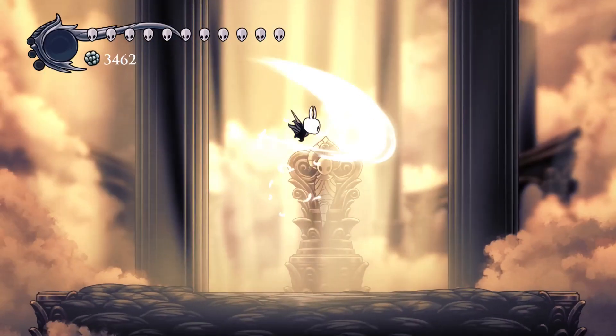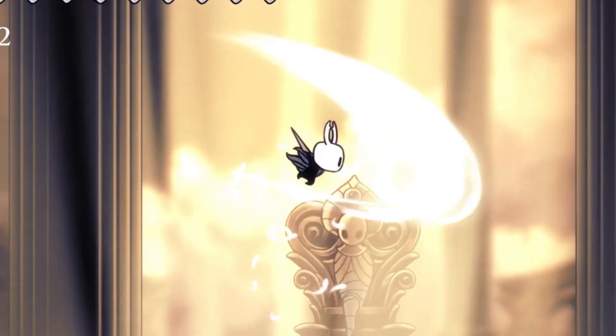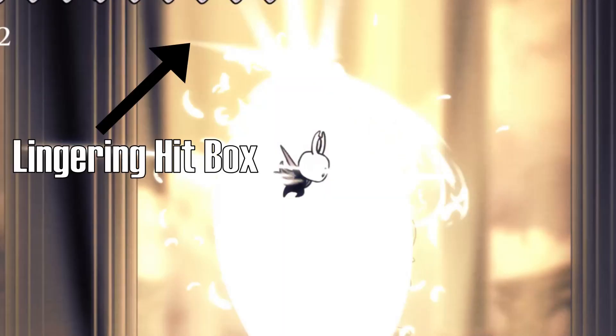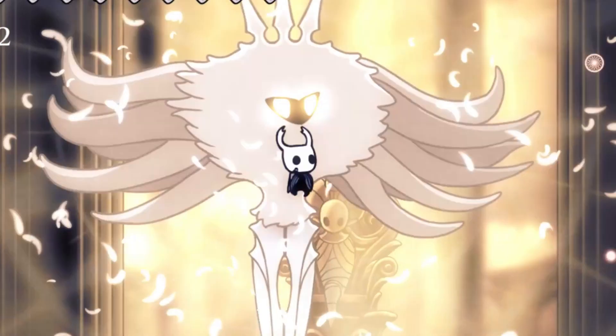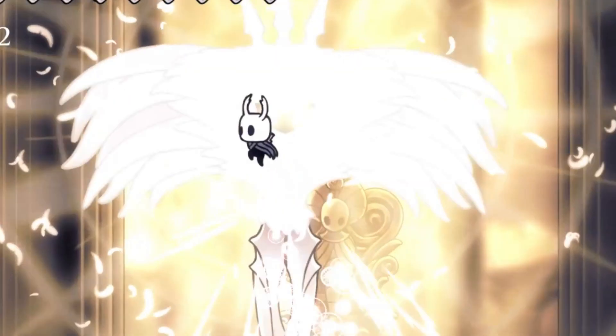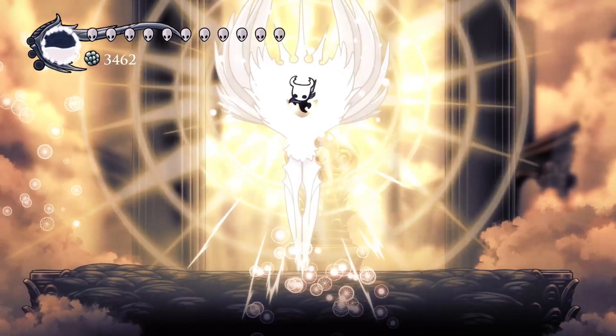I started off the fight with a charged Great Slash. This is because the hitbox of the Great Slash lingers, and by the time Orbsolute Radiance spawns, it hits her right as it does. I'm then able to hit her with another nail slash as if I hadn't made a swing at all. I am not able to stay on her face for a face dance for long — I only get a few hits in before moving on.